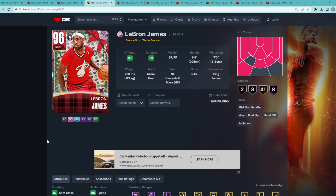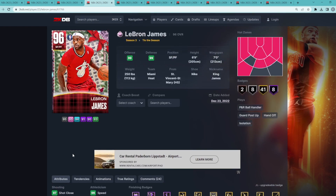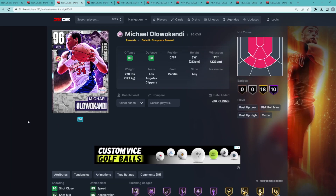Coming in at number four is the Tis of Season LeBron — a really good small forward at 6'9" with a 7-foot wingspan. We all know LeBron is such a good defender in MyTeam and just plays well above his stats and badges — he gets really good defensive animations and is unstoppable going to the rim. He'll most likely have a dark matter or galaxy opal coming out very soon, and that will be one of the best small forwards, so this card's price will drop once that happens.